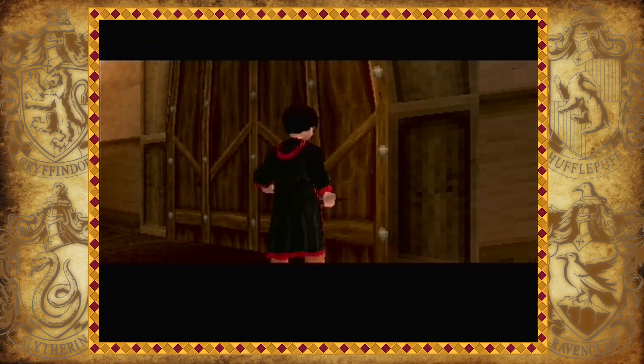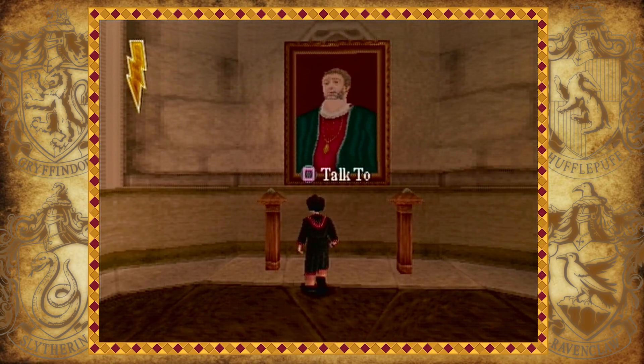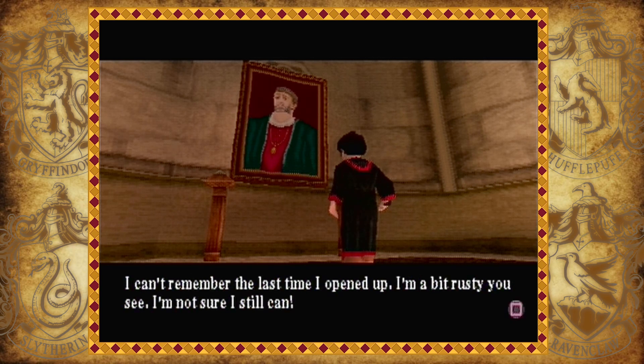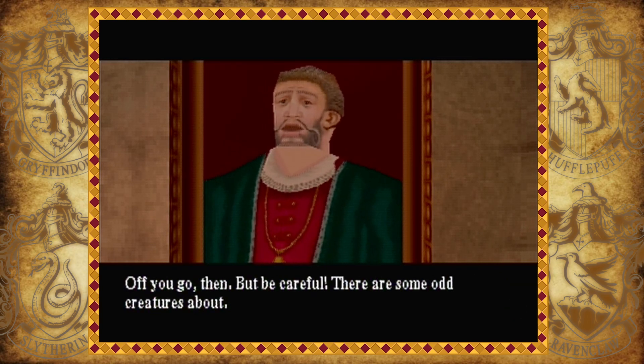If I press square on this door we can go into the portrait room. In here we have our first example of a portrait — and I might be mean to say this after just saying I love this game, but that portrait looks like it's been drawn by someone who doesn't know how to draw. The proportions are way off, his head is tiny. I don't want to mock the developers because clearly they were working with a really small graphic budget. Anyway, I'm going to talk to this portrait. 'Well now, it's nice to see a new face and a Gryffindor too. I'm a bit rusty, but if you can find the correct password I'll give it a go. Off you go then, but be careful — there are some odd creatures about.'